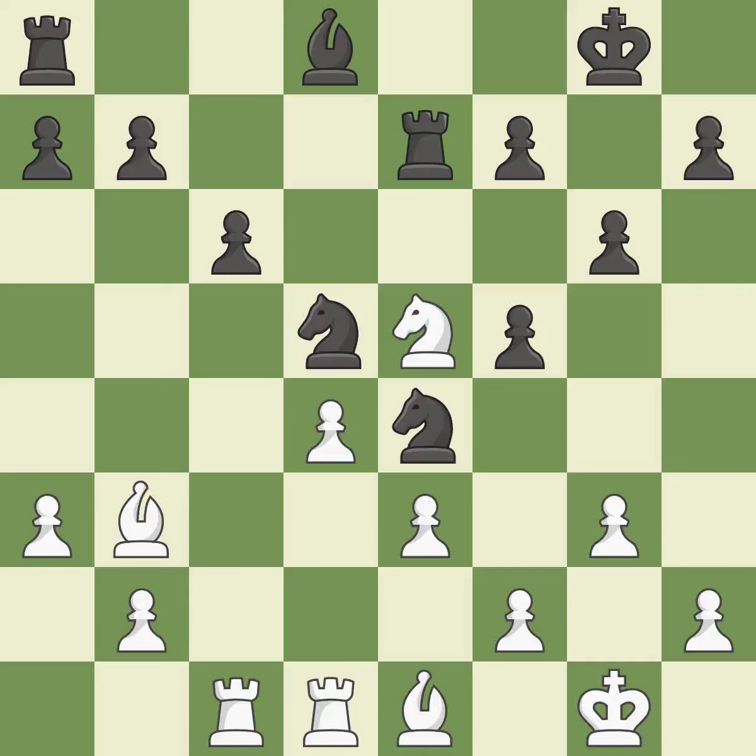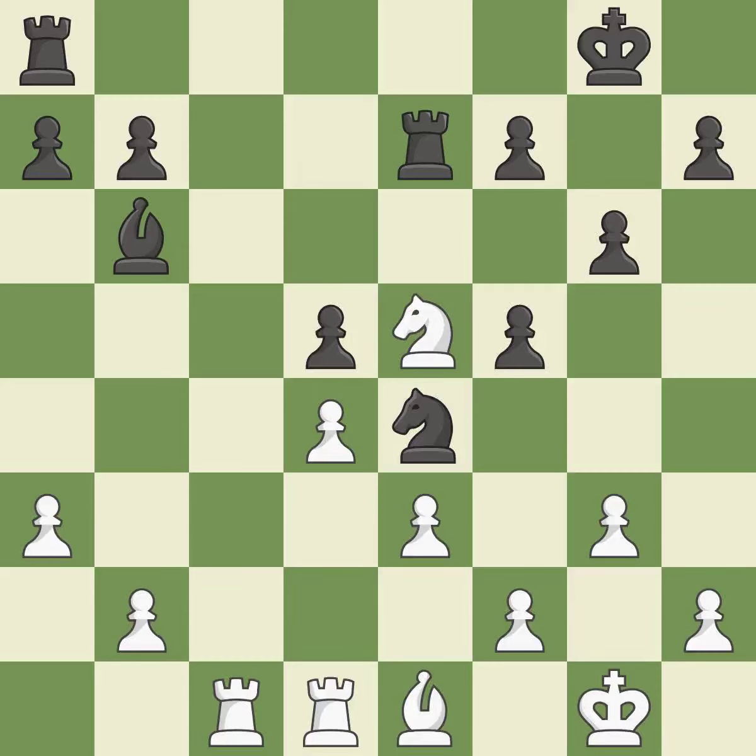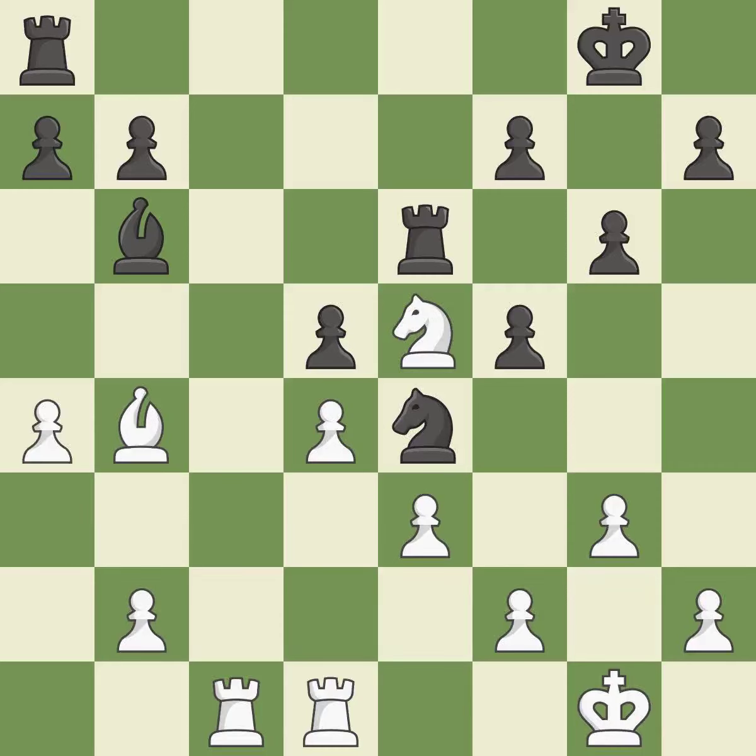A rook enters the action after developing outside of its starting square. Although the score was nearly equal, white now has the upper hand. It is a fair deal after all captures. Recaptures. This accomplishes this by posing a threat to a rook and compelling it to flee. This moves the rook to safety. This threatens to kick a bishop. The opposing bishop gets kicked by a pawn and must now move or be captured.